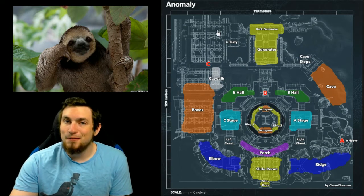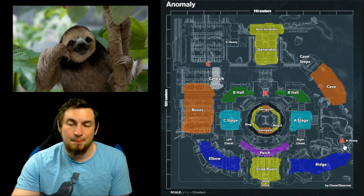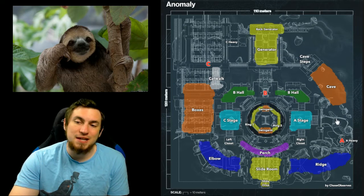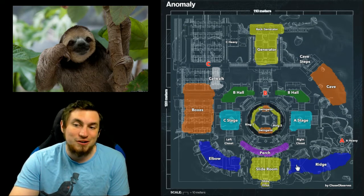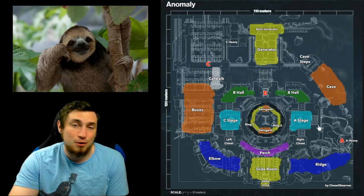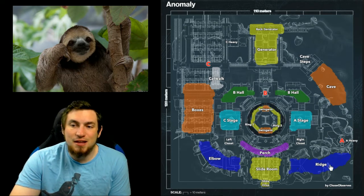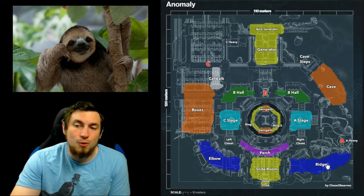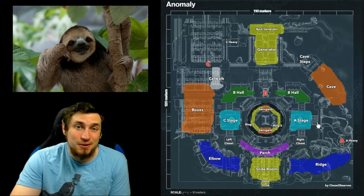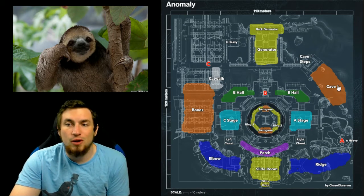The reason why Alpha can dictate the tempo of this map is because you can easily camp within the caves over here at A spawn — not the cave callout, but the cave location at A spawn. The caves have one entrance towards A spawn, the side room has one entrance through ridge at A spawn, and you can only enter A stage through a big doorway. You can have one person watching each of the three locations with a hardscope sniper, especially since there's a head glitch behind this rock for ridge.